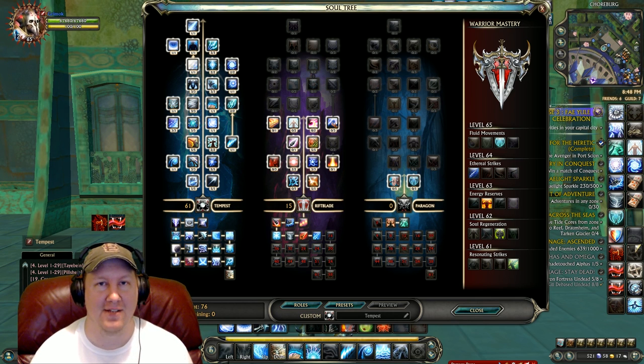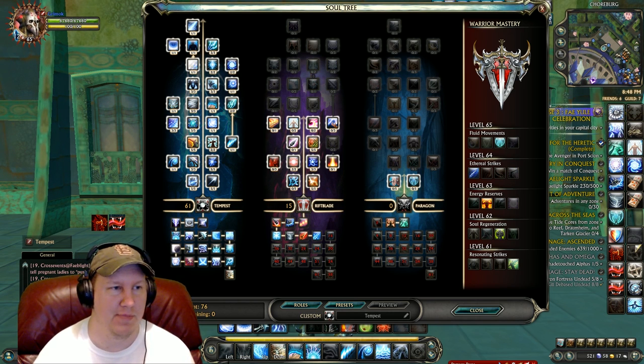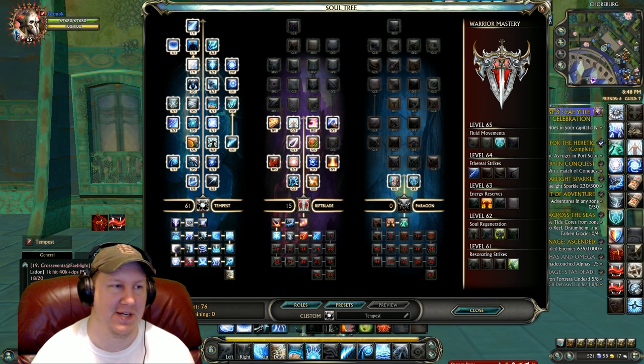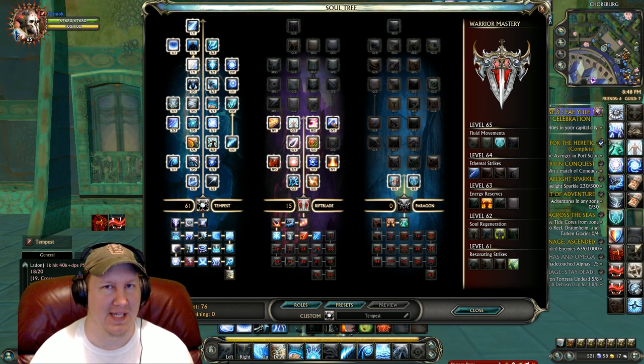Not to say that this is the best build possible — there are probably better builds if you go down into the big time raiders. They really have stuff down to a fine art and they'll have every single ability stretched out on multiple bars. We're putting together some macros here and you'll probably top DPS in any dungeon you go into as long as you have the gear. As you can see, we've got 61 into Tempest, 15 into Riftblade, and 0 into Paragon.